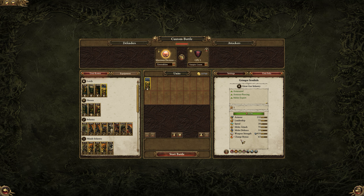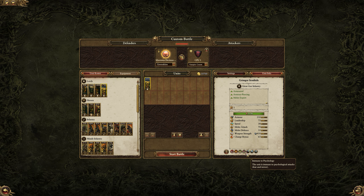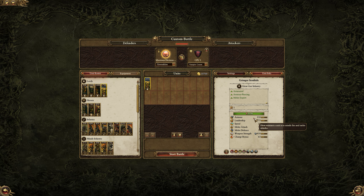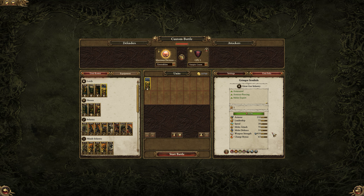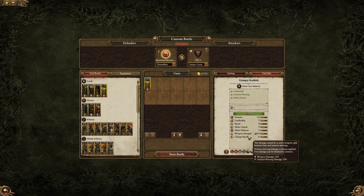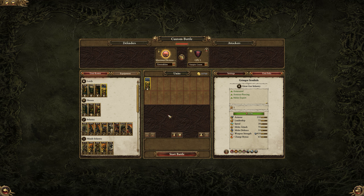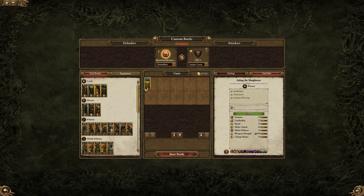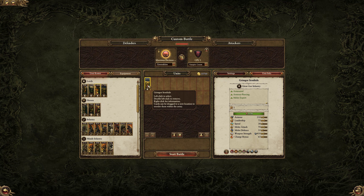Then we have Grimgor Ironhide, who is immune to psychology, being a black orc. With him you're getting a lot of armor and decent weapon damage, but no magic and he can't have any mounts. Grimgor is very easy to stun — by monsters or by flyers. Asag the Slaughterer is a very safe pick because you can get him where you need him to be, whereas Grimgor is much slower being on foot.